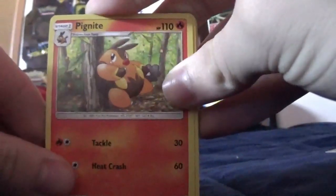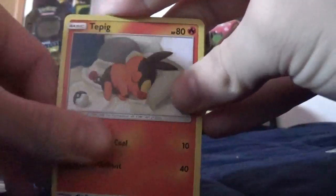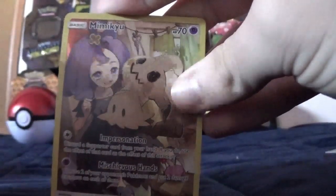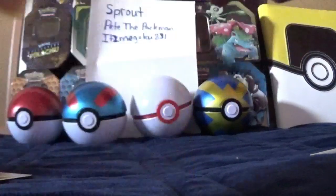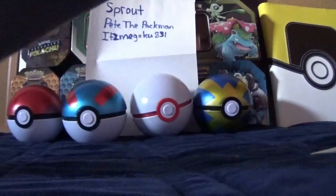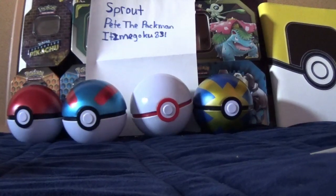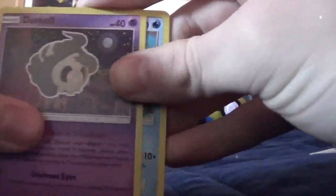We got a Pheromosa, a Pignite, a Pikipek, a Whirlipede, a Caravan, it's a Tepig, a Secret Rare Mimikyu, and then this Polished Sand. For those who are wondering, once we hit a hundred subscribers, I am going to do my face cam. So do hit that subscribe button and let's try to get a hundred subscribers so we can see what I look like.